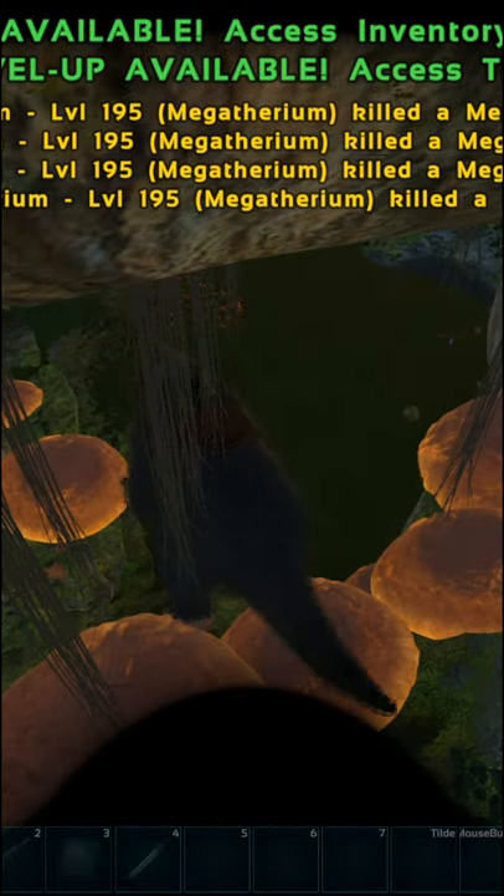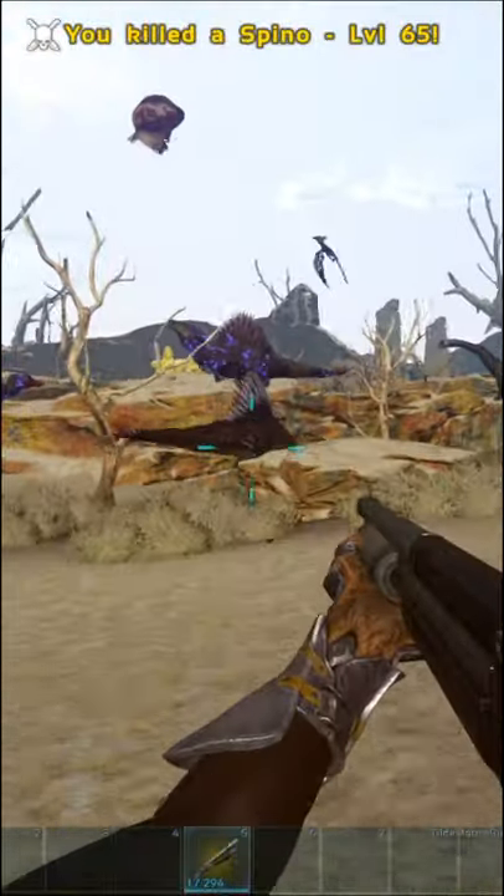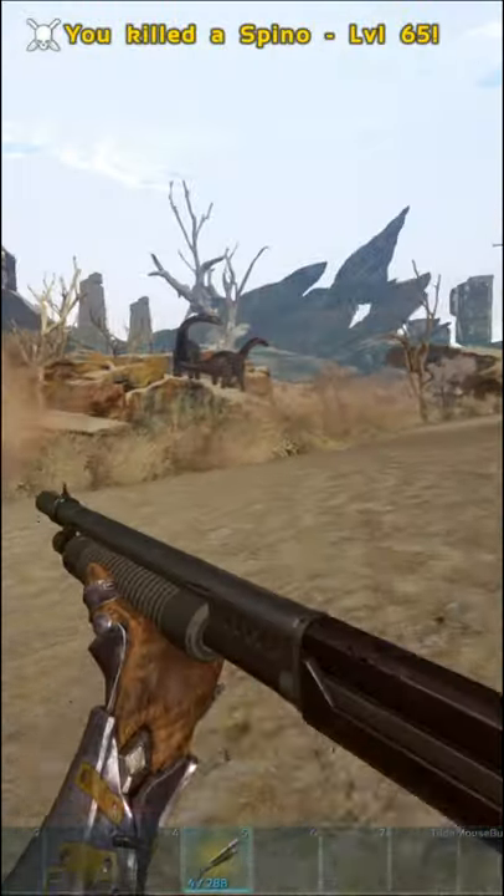You'll also need cryos to get the megatherium through. Method 3 is going to Extinction with a pump shotgun and around 300 ammo, using XP notes and killing the spinos near the sulfur fields area. This is kind of expensive, but it's pretty fast.